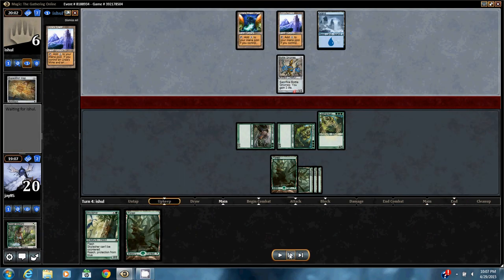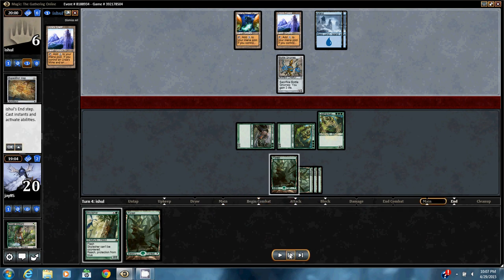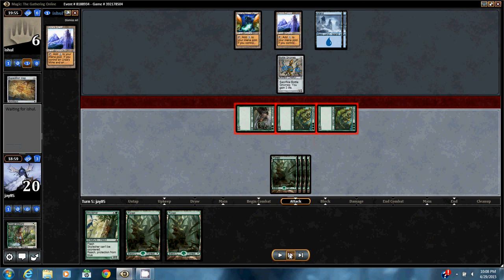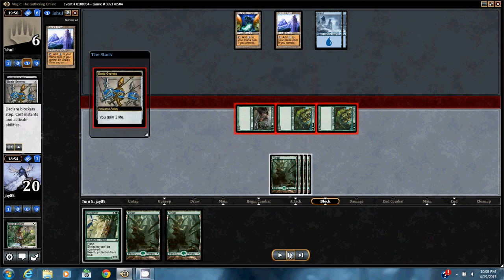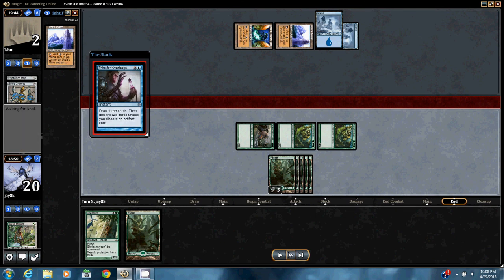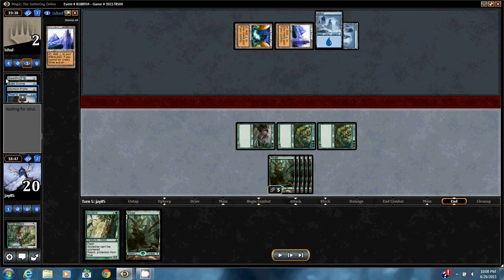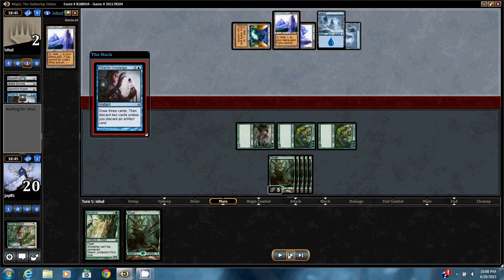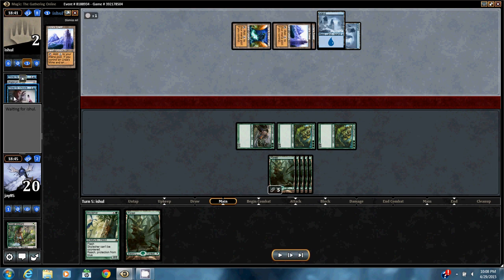I'll play the Leatherback Baloth. My board's looking really good here — he's at 6 life. Got him down to 2. He plays Thirst for Knowledge, discarding Wurmcoil Engine. He Thirsts for Knowledge again, this time discarding Platinum Angel. And he concedes.